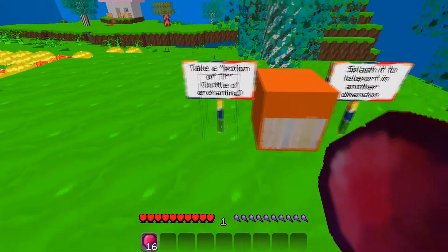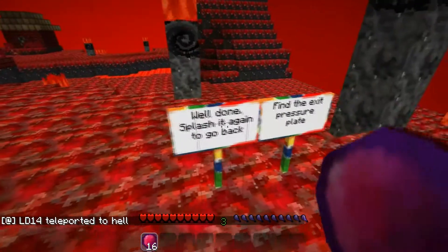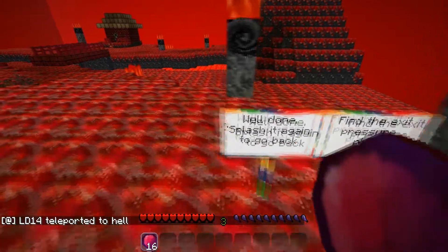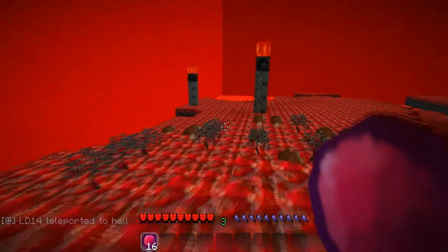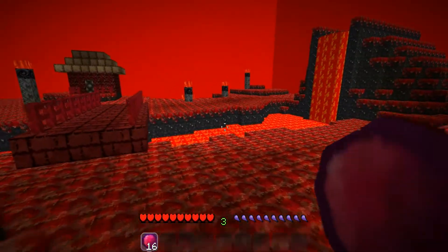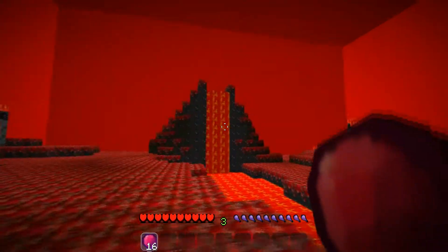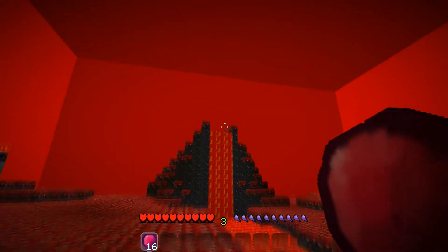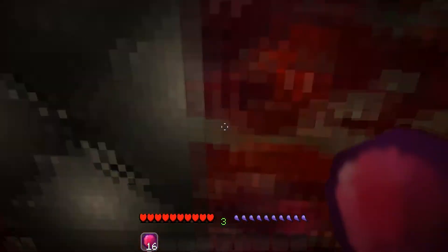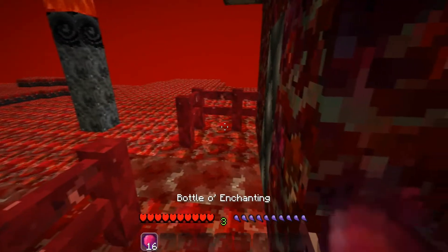Take a potion of TP bottle and splash it. Splash it at the end of your map fan. Exit pressure plate. Oh, I've been teleported to hell! Why am I in hell? That's pretty cool — lava volcano. That's the pressure plate, yep.